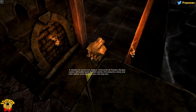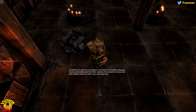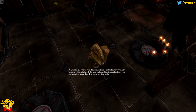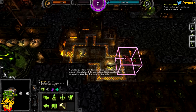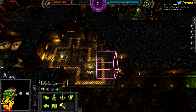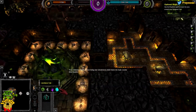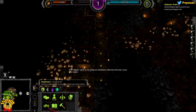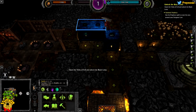There we go. This guy has got armor instead of a head and they are going to use it to smith stuff. Your minions' needs are not being met, Underlord. Build them the basic rooms they require. I need to make a lot of them. Open the veins of evil and unlock the Blade Lotus. Let's make it here.